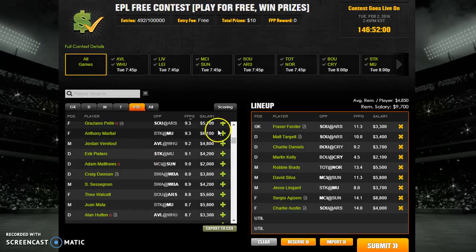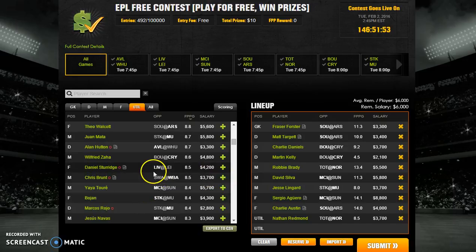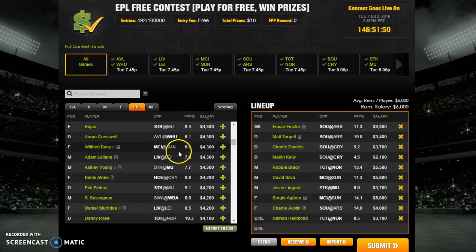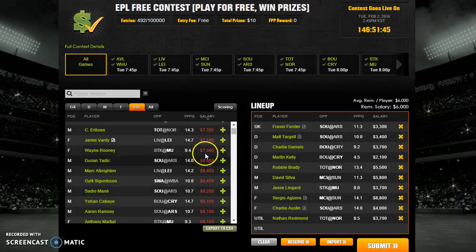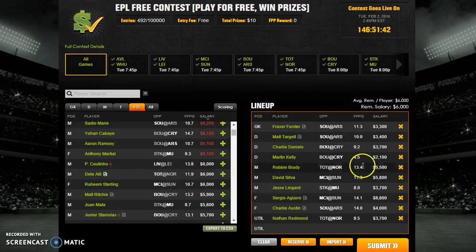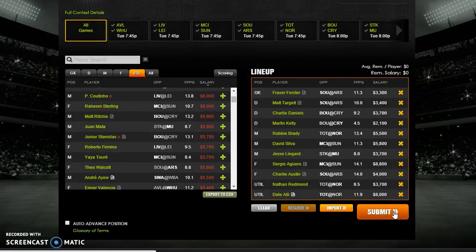For the final couple of players I'm going to add Nathan Redmond, leaving me 6,000 to spend. The salaries go red when you get towards the end of your team, meaning you can't afford that player unless you make changes to your squad. My last pick is going to be Dele Alli — so I've spent all my money. To enter your team, all you have to do is click the submit button at the bottom and you'll be entered. You can always go back and make any changes before the first game starts, and your entry will appear in My Contests at the top.